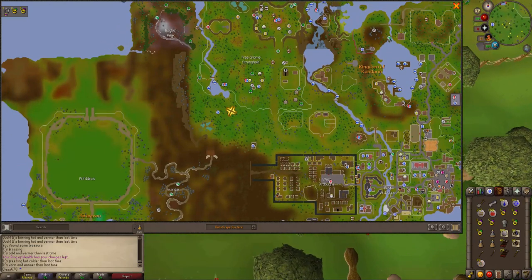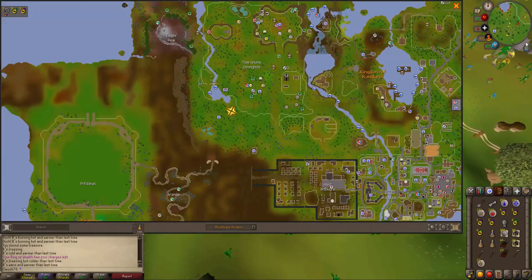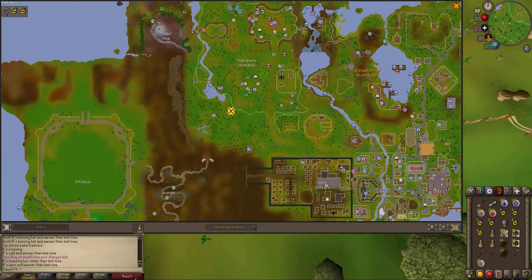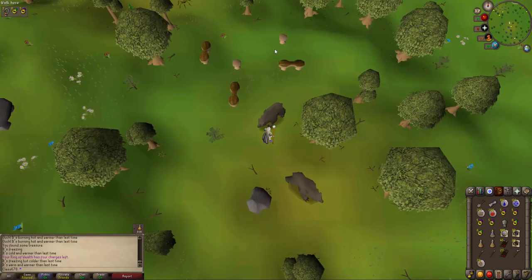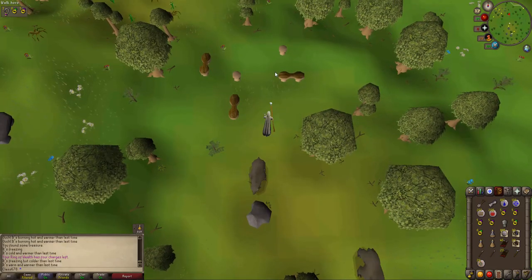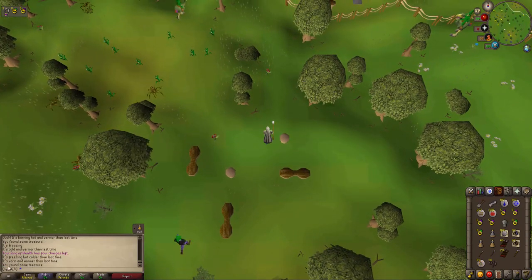So where you want to go — you want to go west, outside of the Gnome Stronghold. It's around here somewhere. When you get here, it's like some sort of little camp. You just want to go west of this little stool here and dig. Just look at your chat box and see that you've got some treasure.